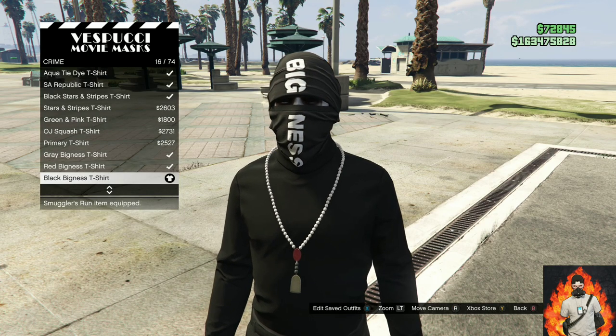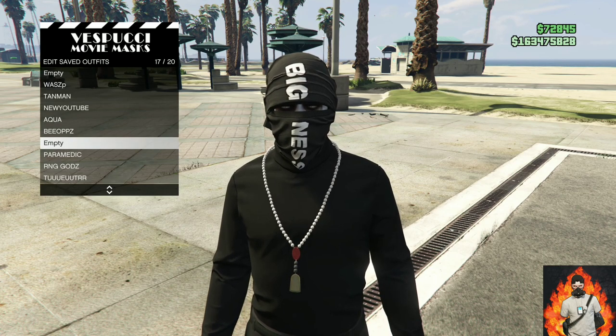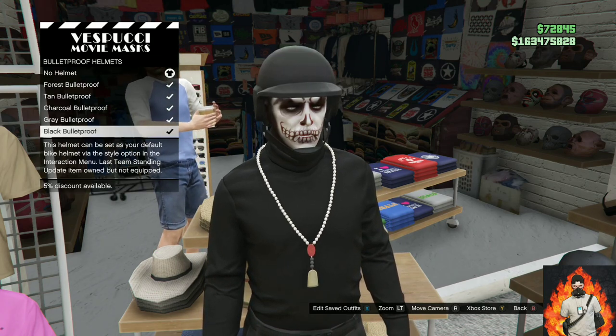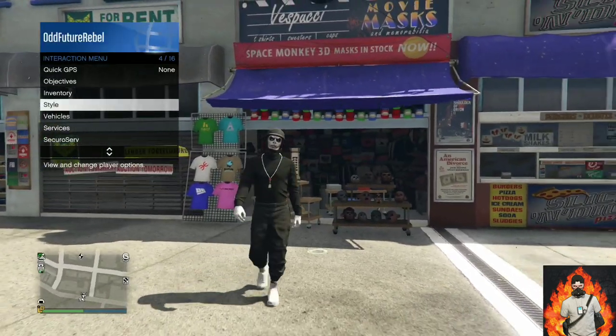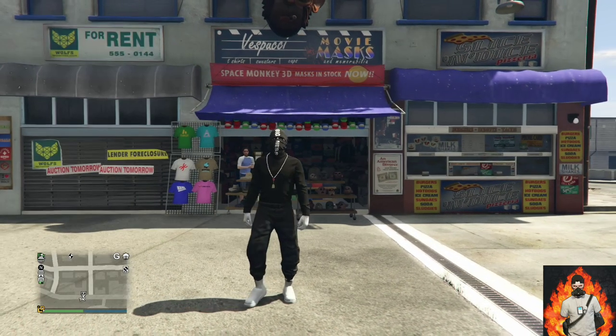Save this as an outfit once. Then move over to the left side of the mask store and go over to the bulletproof helmets. Purchase the black bulletproof helmet.